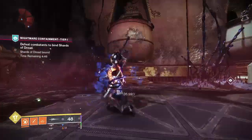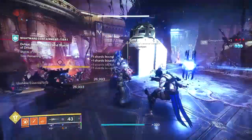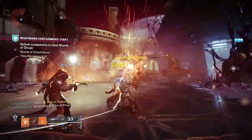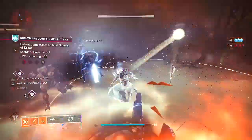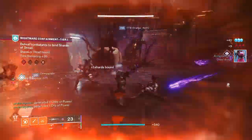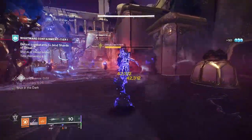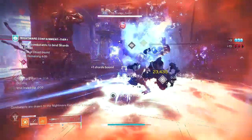Now, once you have pleased the RNG gods enough to get the Heart Shadow to drop, you'll have to head back into the Duality Dungeon to acquire its catalyst. There are three steps in getting the catalyst, and all three steps will need to be completed in the same run. You do not need to be on the same character that you got the Heart Shadow on to get the catalyst. To complete these three objectives, you'll have to transport standard essences from one location to another, which will involve a fair amount of jumping and maneuvering. Because of this, you want to prepare yourself before attempting any of these.